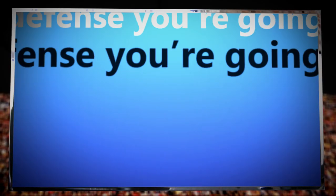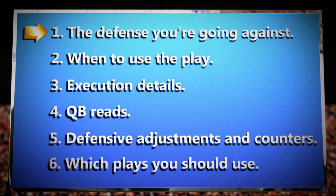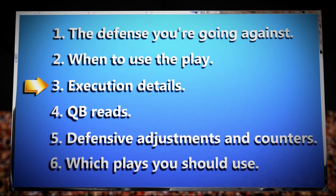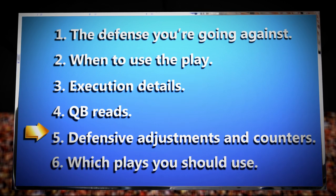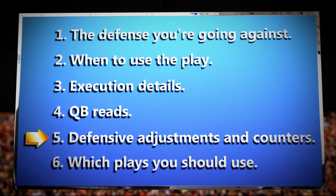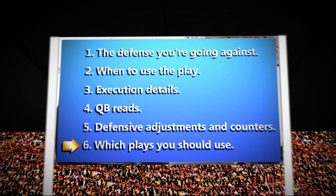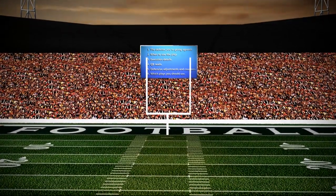In addition to the diagram, which is actually the least important part, you need the defense you're going against, when to use the play, a detailed description of how each player needs to execute their part of the play, the quarterback reads, what adjustments the defense can make to stop the play and what you need to do when that happens, and of course which plays you should use. Let's go over each one of these one by one to show you how to beat a zone defense.